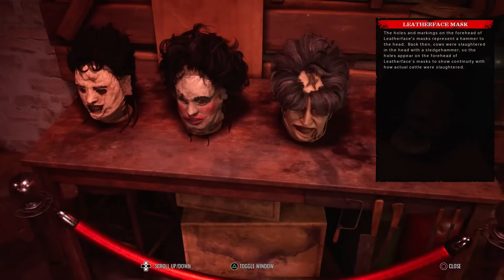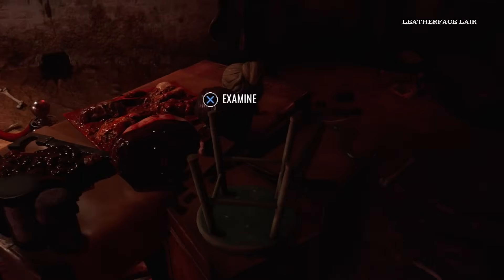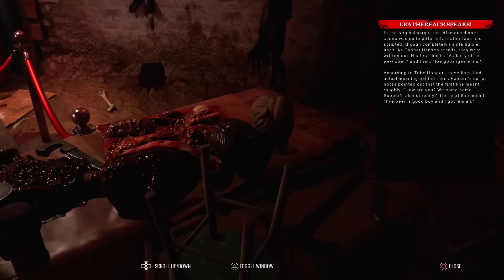Leatherface mask: the holes and markings on the forehead of Leatherface's masks represent a hammer to the head. Back then cows were slaughtered in the head with a sledgehammer, so the holes appear on the forehead of Leatherface's masks to show continuity with how actual cattle were slaughtered. Leatherface speaks: in the original script, the infamous dinner scene was quite different - Leatherface had scripted, though completely unintelligible, lines. As Gunnar Hansen recalls, his first line was something like 'Aaeouuuber' and 'Begoba aji ima.' According to Tobe Hooper these lines had actual meaning - the first meant roughly 'How are you, welcome home, supper's almost ready.' The next line meant 'I've been a good boy - I got them.'